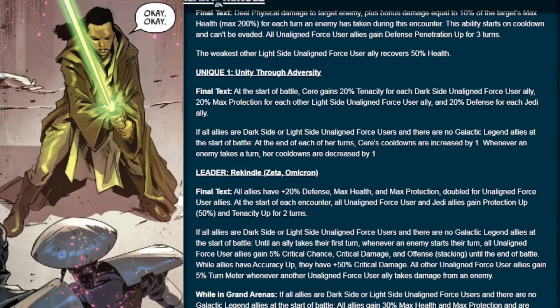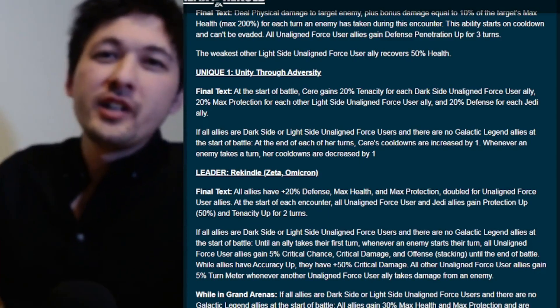With the second portion of the unique: if all allies are unaligned and there are no GLs, at the end of each of Seer's turns her cooldowns are increased by one, and whenever an enemy takes a turn her cooldowns are decreased by one. The cooldown mechanics along with the leadership ability are really why you want her slow — if she's not slow enough she just won't be able to use her special abilities because they have some pretty massive cooldowns, especially that second special.